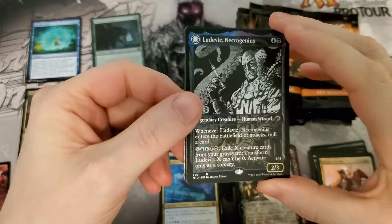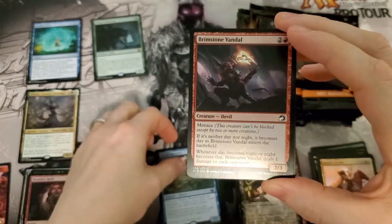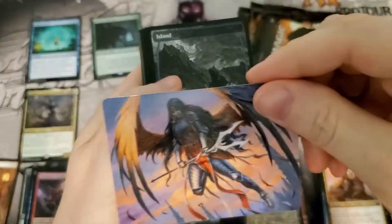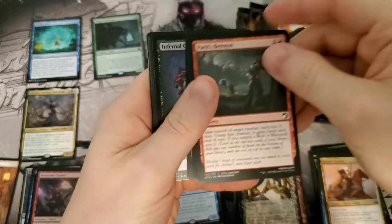Ludwig Alternate Art — not the greatest, not worth a whole lot. We have a Sludge Monster — again, not worth a whole lot. So we are almost a third of the way through the box and haven't hit a whole lot — just one real mythic worth some value.